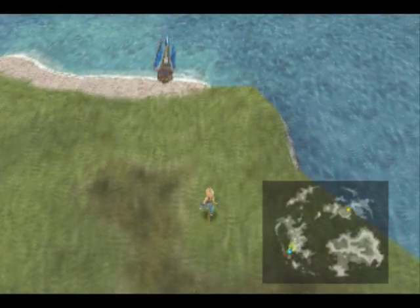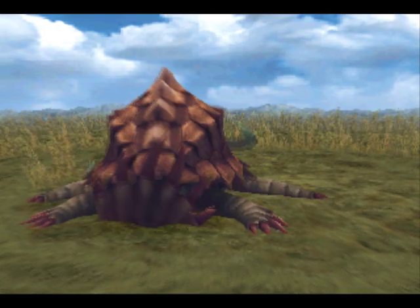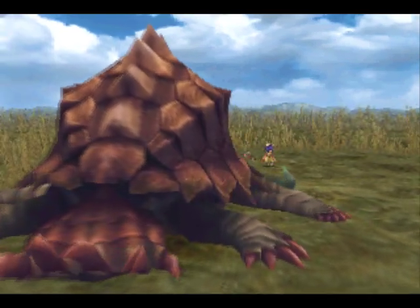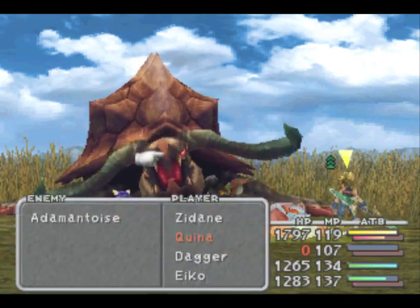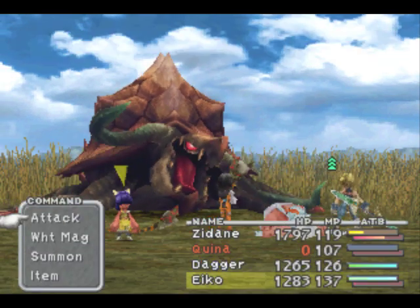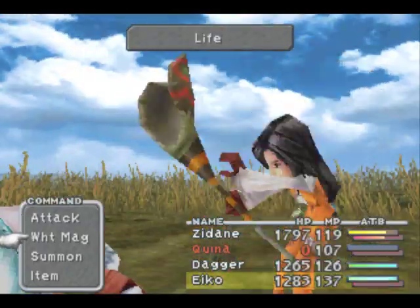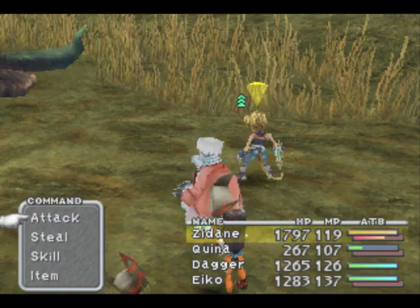Oh, there it is — I was wondering where it went. By the way, if you run into a monster around here called Gimme Cat, and they're asking for some ore or something like a friendly creature would — ignore it. It is lying to you. There we go — this enemy isn't lying to me. The Adamantoise — not nearly as hard as they are in Final Fantasy XIII. Oh holy crap, Kino got killed in the last battle! I ran into a Grand Dragon and he kicked my ass — so we might want to revive him.